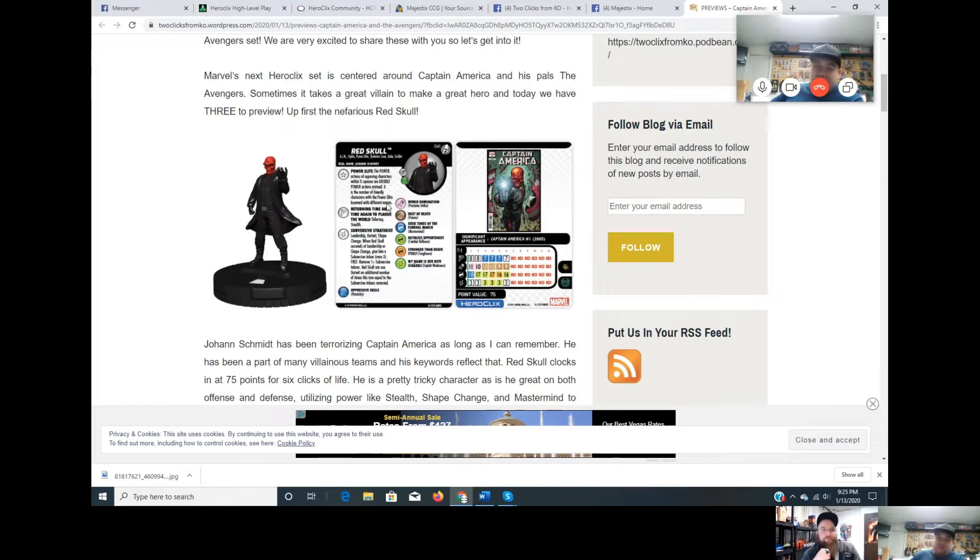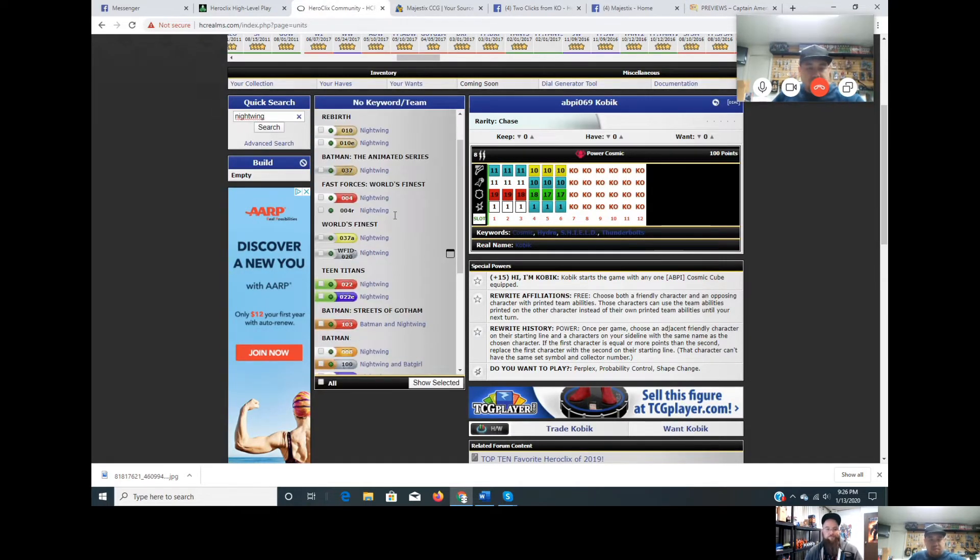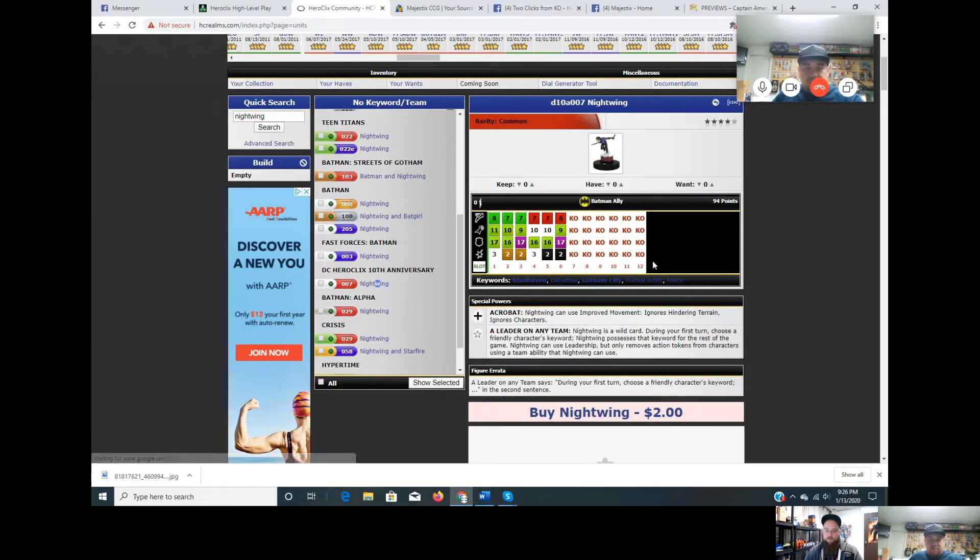A lot of them are around that point value so it might be hard to get X above one or two. Another option is a piece that says at the beginning of the game pick a keyword and you get it, like Eternity or something similar. There's also Nightwing from DC10 — during your first turn choose a friendly character's keyword and he possesses it for the rest of the game.